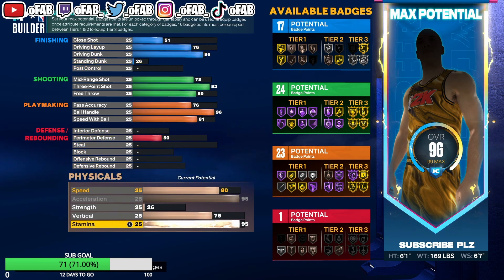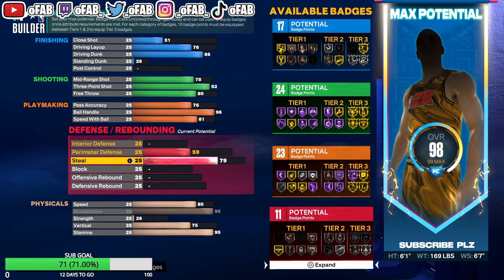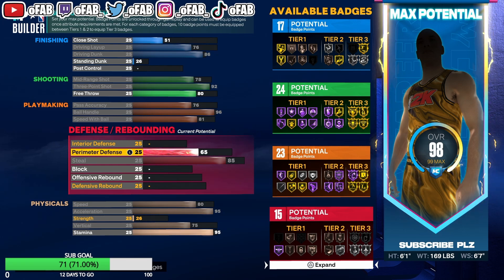Stamina is at 95 so with the plus-four Gym Rat badge it turns into 99 stamina. For defense, 85 steal is overpowered even though they toned steals down a bit — 85 steal gets you Silver Glove for rip animations and Silver Interceptor. Then perimeter defense is at 70, which gets us Bronze Clamps and Bronze Challenger.